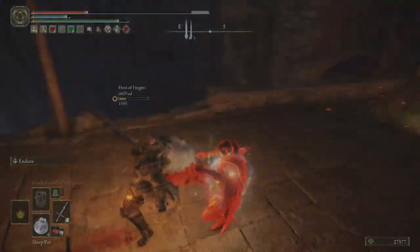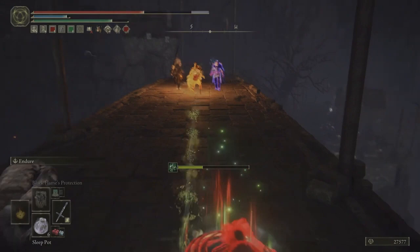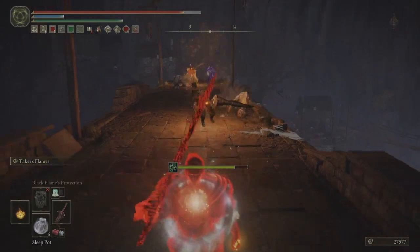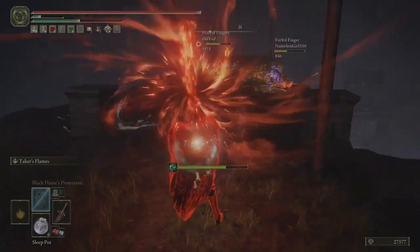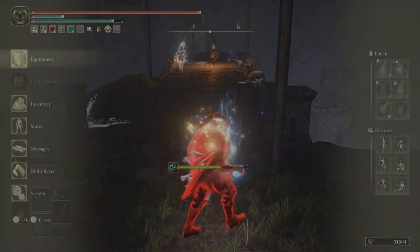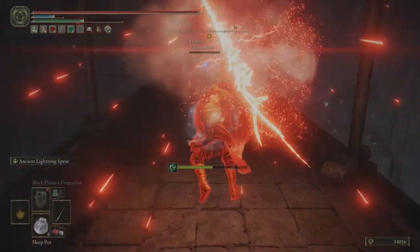The host seemed to want to keep spamming Destined Death, and you can endure through it for a free backstab — he didn't that time but I got a backstab anyway. On bridges like this you have three good options: the first is Redahn's sword — if you can get them off you can get a quick gravity kill. The third option, which I decided to pick, is Pacemus blade. They don't have many places to run to avoid it, so you can just spam it down the bridge and you'll hit at least one.